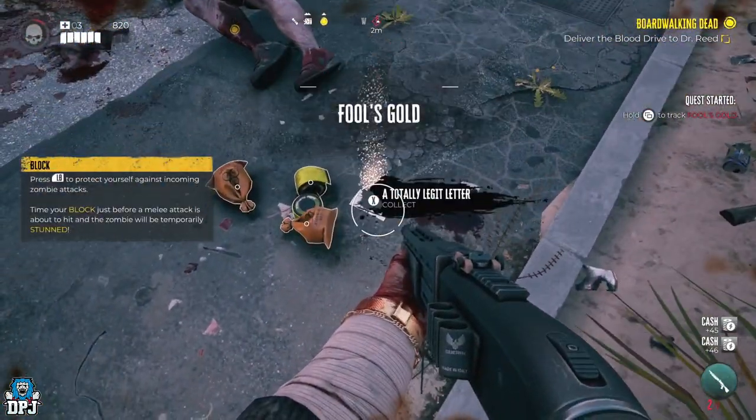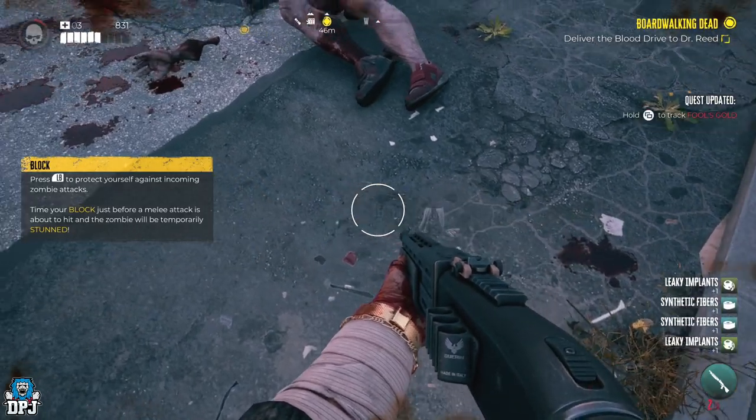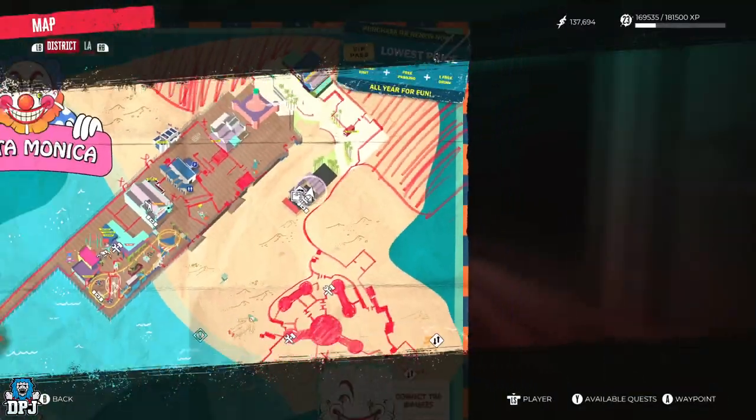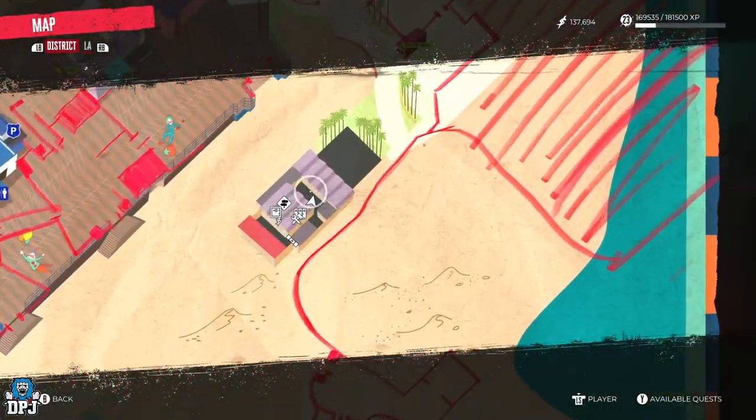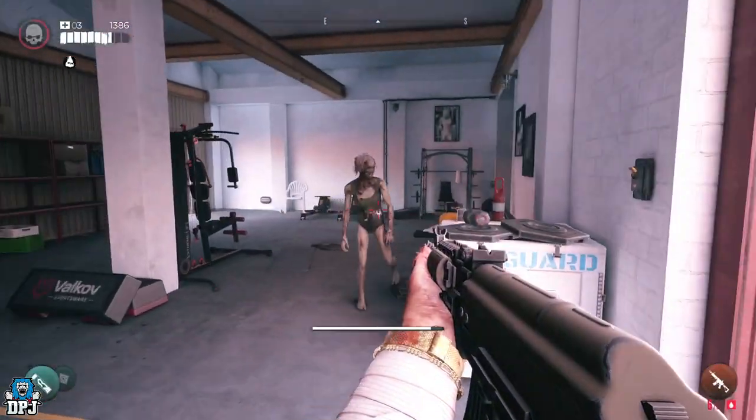Upon taking Dante out, he drops a lost-and-found side quest called Fool's Gold. At the same time he drops a locker key — pick these up. You now want to come to this point on the map, basically right where you would have killed him, and open up his locker.